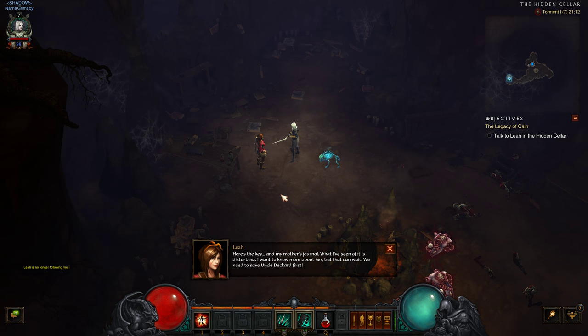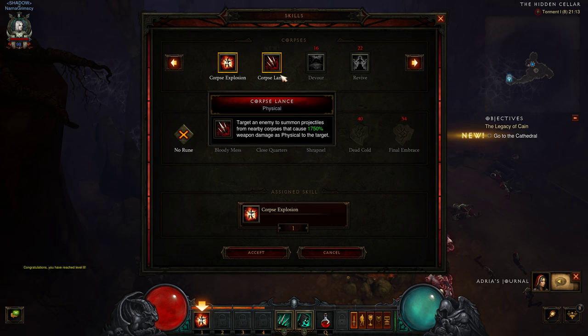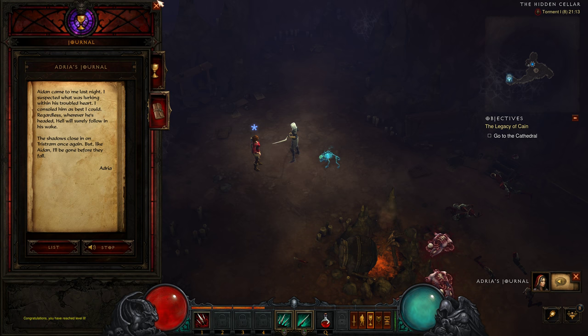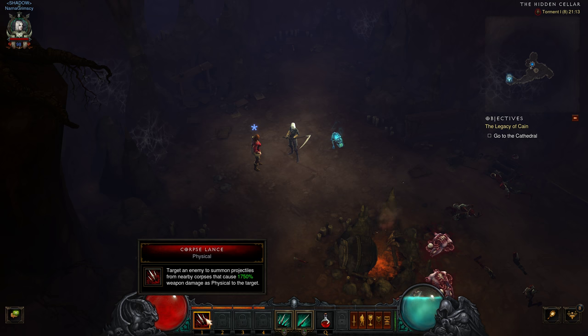Here's the key and Adria's journal — Leah wants to know more about her mother but that can wait until after rescuing Uncle Deckard. We got some upgrades including a new right-mouse rune: Bone Spear damage is increased by 15% for each enemy it passes through. The animation looks a little like the old Diablo 2 Bone Spear with the trailing circles behind it.